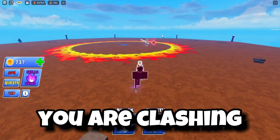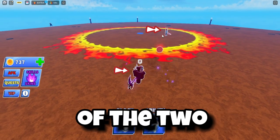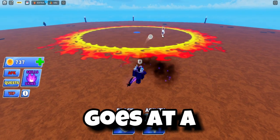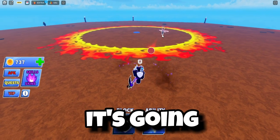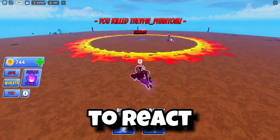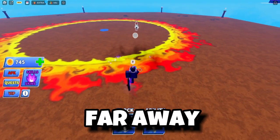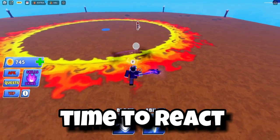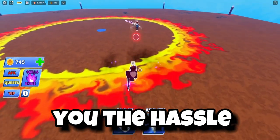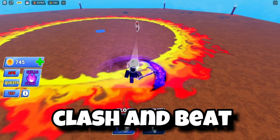Catching your opponent off guard is mainly used when clashing. Say there are three people left and you are clashing with one — speed up the ball and aim it at the third person who has no time to react, eliminating them. The closer you are and the faster the ball, the lower the chance they'll react, saving you from dealing with them after your clash.